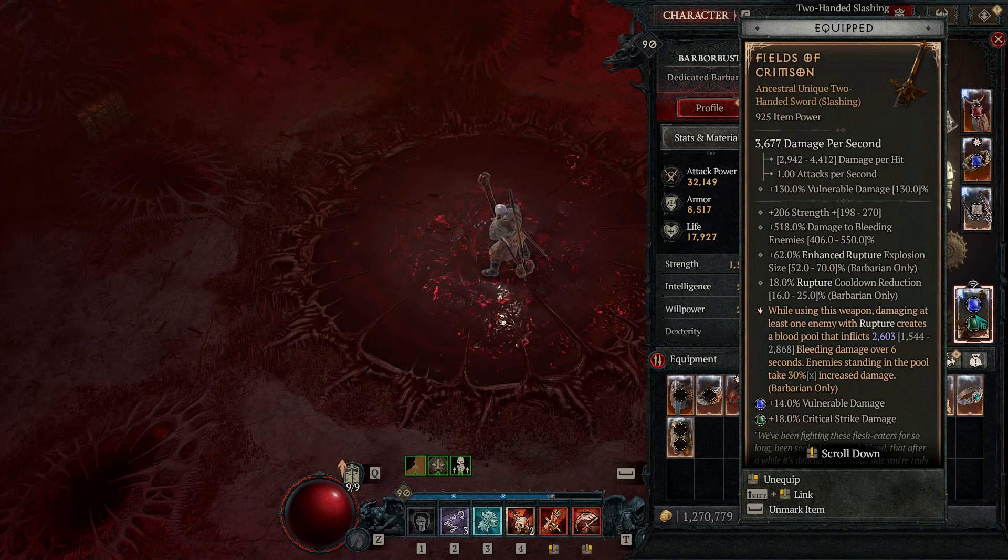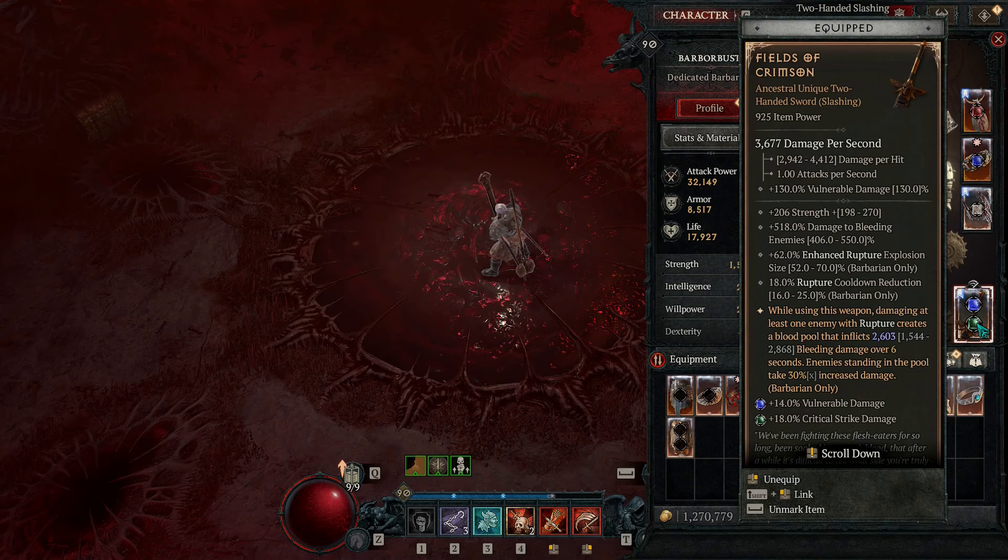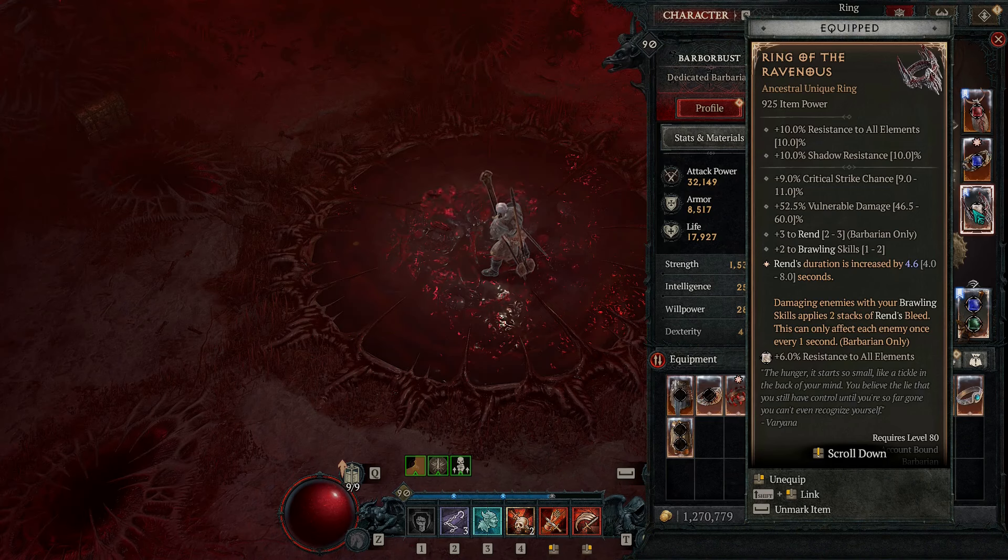We have the Wanton's Rupture because we are using rupture so much. You could put this on your two-hander and put Accelerating on the one-hander. On all your weapons you want strength, max life, and critical strike damage - not damage over time, not straight damage. The Fields of Crimson - I'm very surprised how good this is. The big thing with this weapon is you want the rupture cooldown to be as high as possible. That 18% does suck, but with max rupture cooldown and max Rage of Haragath, you can rupture all day.